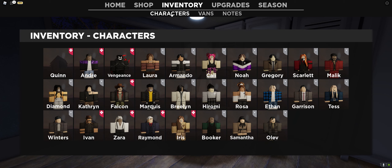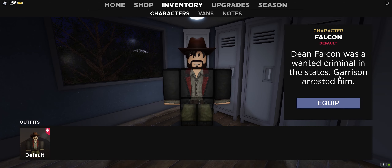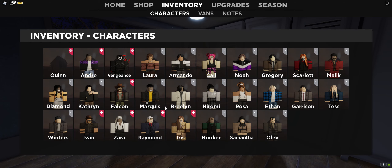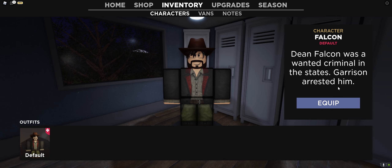Anyways, for the sixth character which is Falcon — I may mess this up, I believe it's Falcon and not Zara. Those two I don't remember, but this is Falcon right here. Falcon was actually arrested by Garrison, and I think we don't have Garrison in here. No Garrison right there. But yes, Falcon apparently got arrested by Garrison — a wanted criminal.